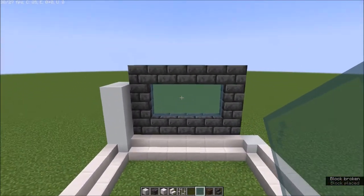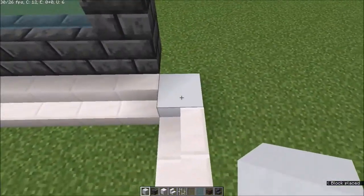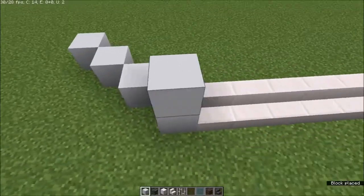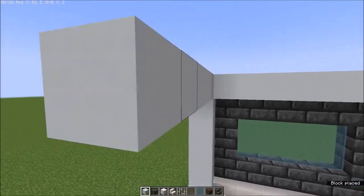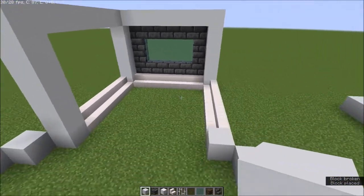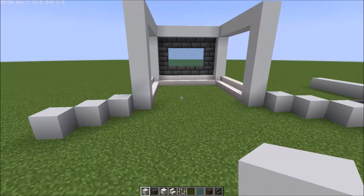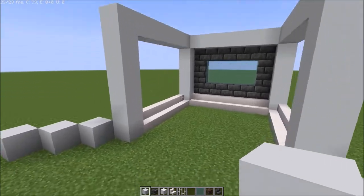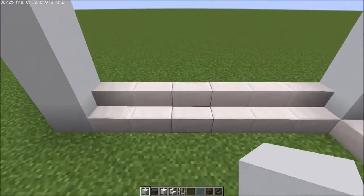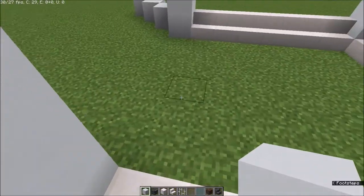Go for that shape, then go out and all the way across. Do the same on this side as well. For the sides we are going to make an entrance behind this.